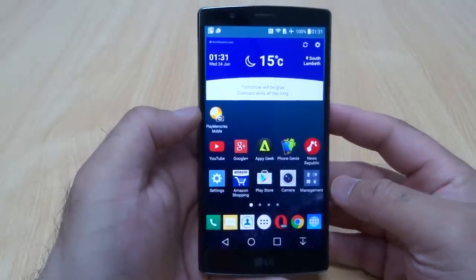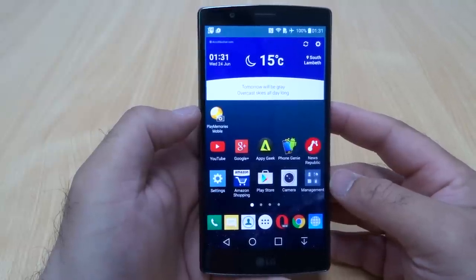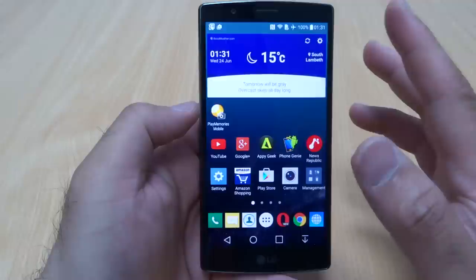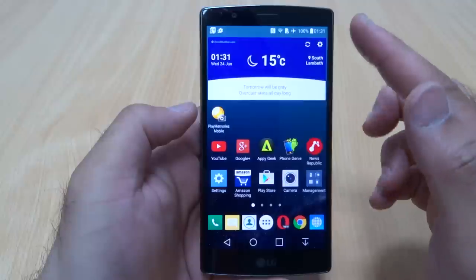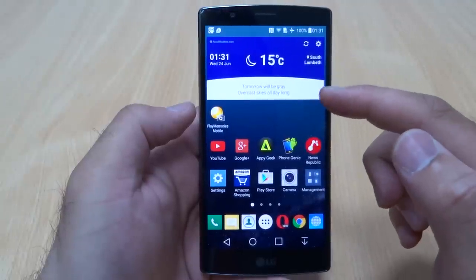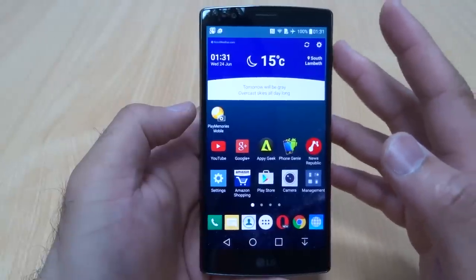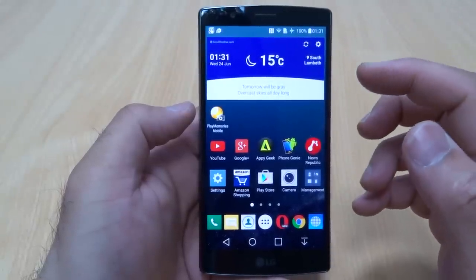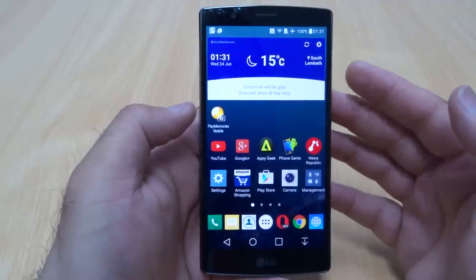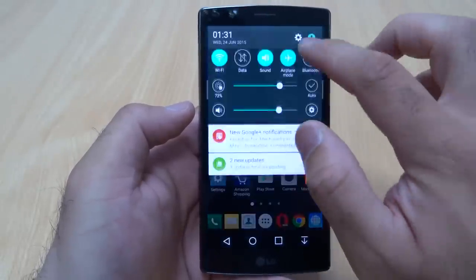Hello YouTube, welcome back to my channel. In this video I'll be showing you the gaming performance on the LG G4. Before we start gaming, let's quickly run down the specs of the phone. It has a 5.5 inch Quad HD 2560 by 1440 screen, a Snapdragon 808 hexa-core 64-bit chipset, 3GB of RAM, an Adreno 418 GPU, and it's running Android 5.1 Lollipop.